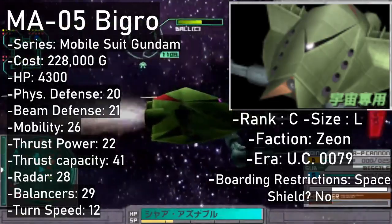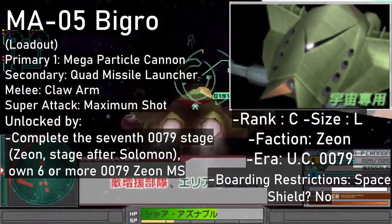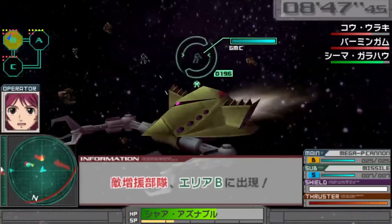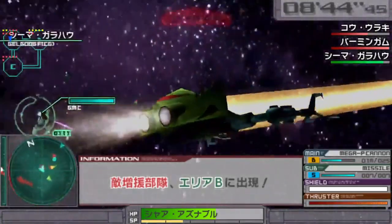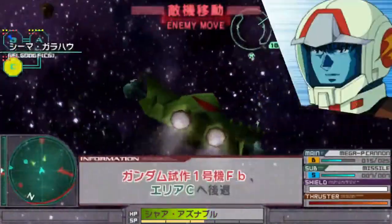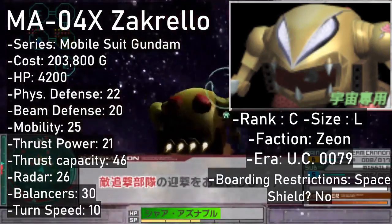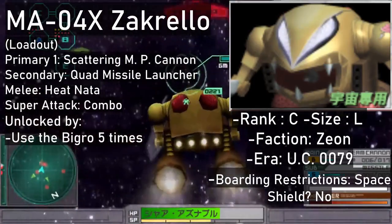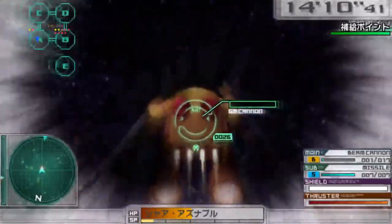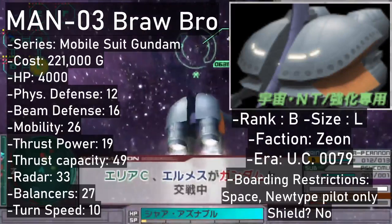The MA-05 Bigro is a C-rank sporting an oversized laser pointer as its primary, secondary missiles, and two huge claws for grabbing things. Its super attack unleashes an even bigger laser pointer, with the mobile armor stuck in place as it fires, letting you steer the beam better. To get Tokwan's unit of choice you'll have to clear the stage after Solomon on the Zeon side, own 6 or more 0079 mobile suits, then pick it up for 228,000. The MA-04X Zacrello from the MSG episode right after is there too. It has a scattering beam as primary alongside secondary missiles. Not to mention the Heat Nahas that make it useful for lawn mowing too. The Zacrello's super attack makes its blades bigger and has the unit flail them around spastically. This unit can be obtained for 203,800 after having used the Bigro 5 times.